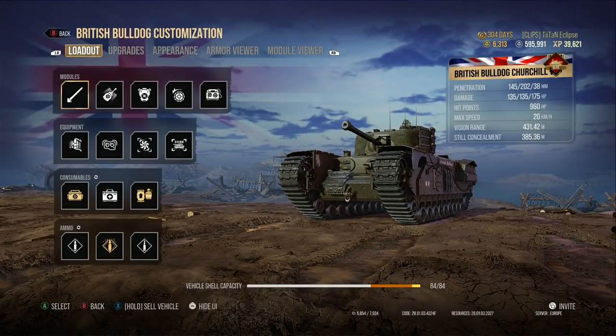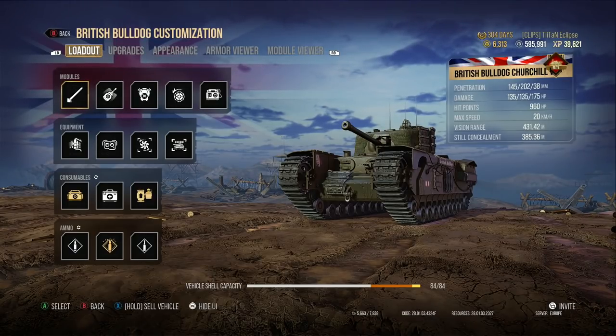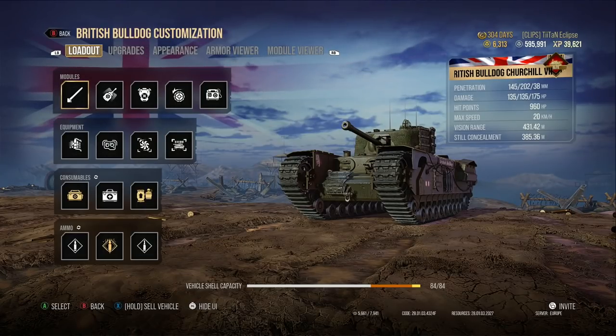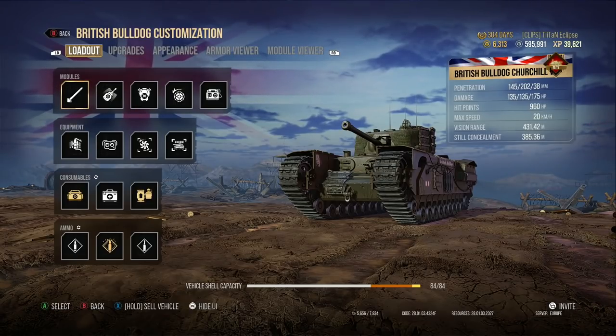Tigers are probably going to be the things you hate most fighting in this tank because they have the penetration to go straight through the front of you, through the top of your turret — basically enough to just demolish you. So if you're coming up against a Tiger, you may want to fire some premium rounds and pull back around a corner, or just use the map to your advantage to nullify those situations.